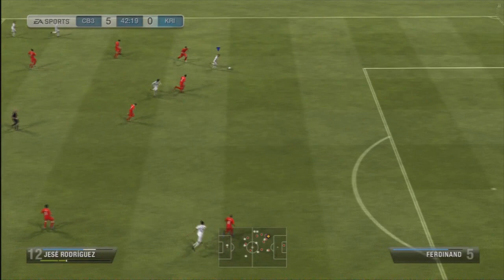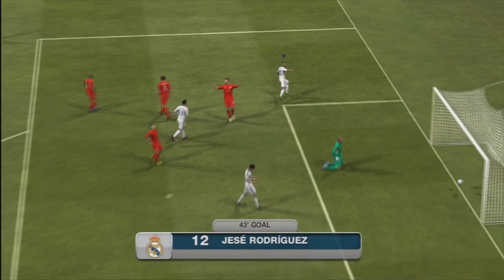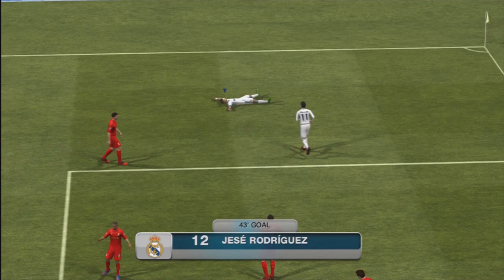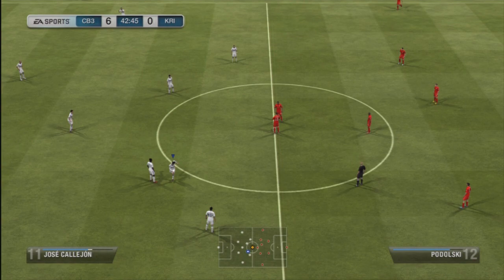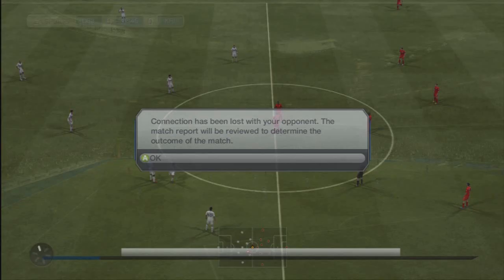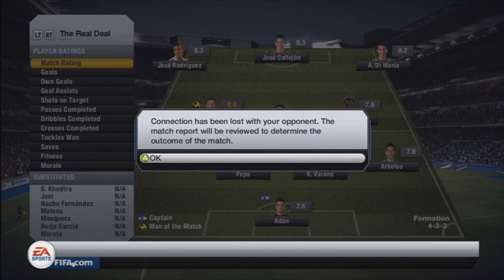I just keep piling in the goals. It was Di Maria with the fifth, and by this point it was really damage limitation for my opponent. That was the straw that broke the camel's back — Jesse Rodriguez puts that home with an absolutely superb finish. Straight from kickoff, my opponent was not impressed whatsoever. He ended up saying he was done, he was quitting — 6-0 is just a step too far. And yeah, I get the win.